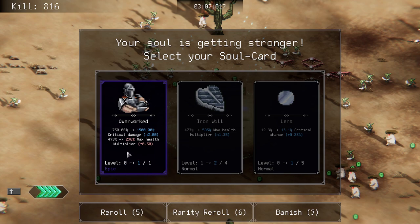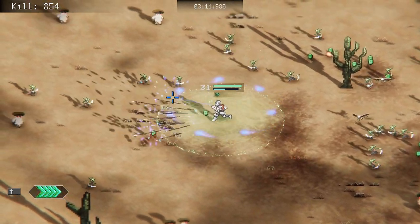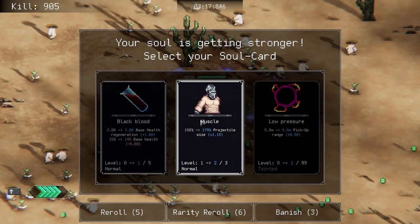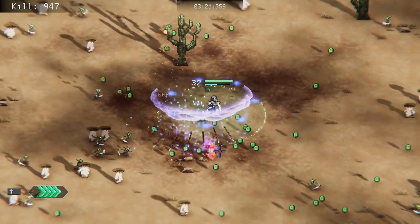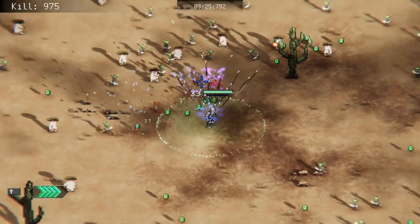We're gonna hold off on that. We are just gonna take the max health multiplier because we have like no defense whatsoever right now, which is not the end of the world right now, but when we start getting bosses and elites spawning that becomes problematic. I'm gonna do a re-roll on that and we're gonna take the damage multiplier. Another level up — up to two and a half base health regeneration, perfect.